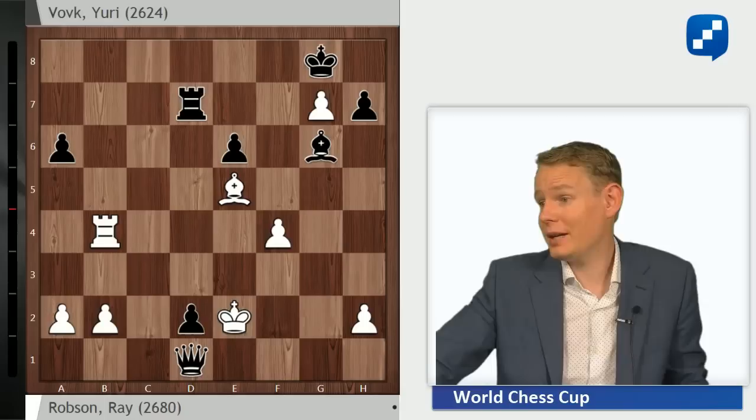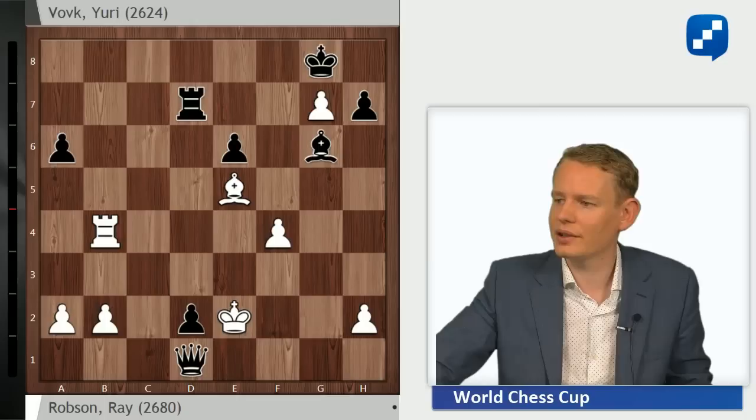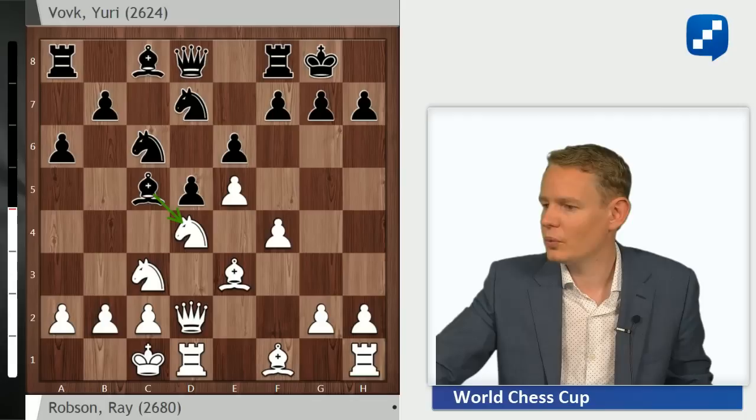Very good game by Black — that's all I can say. First of all, I think it's instructive. The bad bishop went from e8 to g6 and became the strongest piece on the board, deciding the game later on along that diagonal.